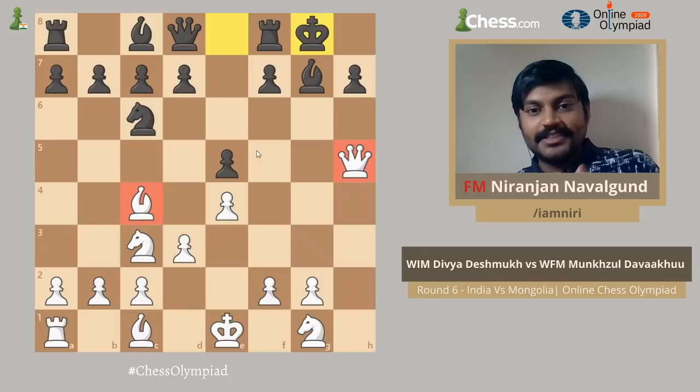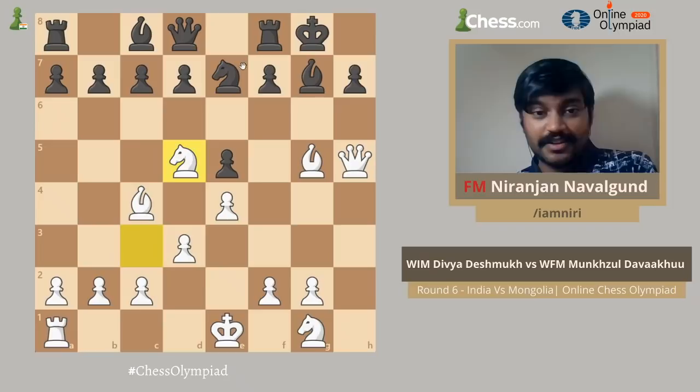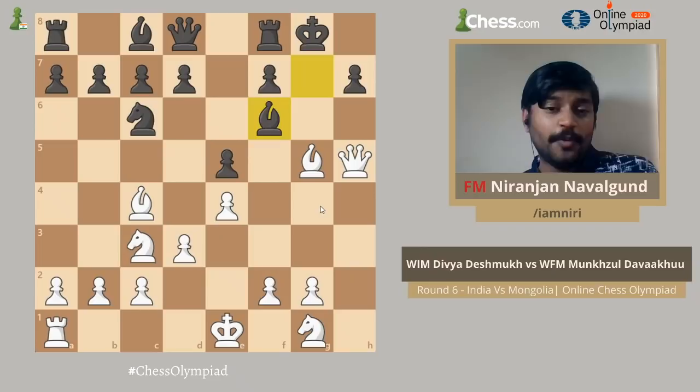When you have the initiative it's better to develop with tempo, and that is what Divya did. She played Bg5, attacking the queen. Here if you play Ne7 it's met by Nd5 — a deadly pin. So after Bg5, Divya's opponent played Bf6. This is a nice moment to pause and maybe spend a moment to take stock of the position. What would you play as White?